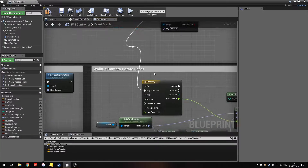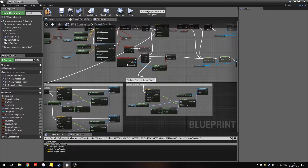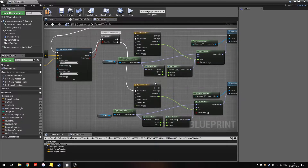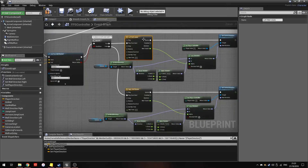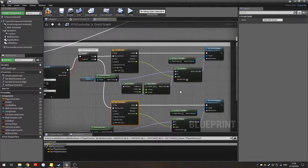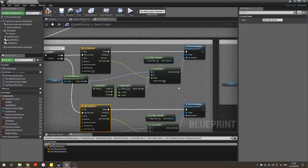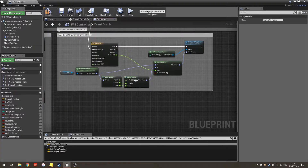When the wall run ends, a separate reset node smoothly returns the camera to zero. I originally tried reversing the tilt in the same node, but that caused snapping — instead of smoothly going back to the default rotation it would snap instantly. Splitting it into two separate nodes — one for tilting, one for resetting — smooths the transition out completely because it always lerps back to zero.